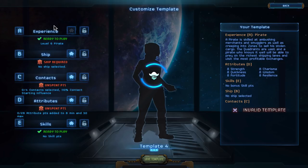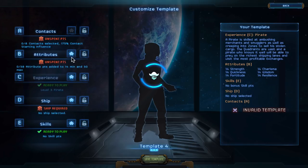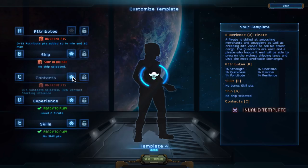When you create a template you're prioritizing the experience that your captain will have: what ship he has, the number of contacts and how powerful they are, attributes and skills which are very RPG-centric. You can prioritize these however you want - move them up, move them down, and the higher they are the better settings you can put on those. For example, contacts at the very top gives you eight contacts with a starting influence of 175% of normal. I'm going to have contacts set to give us four contacts at 110% of the normal starting influence.